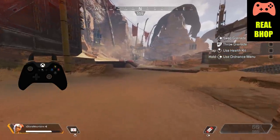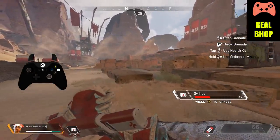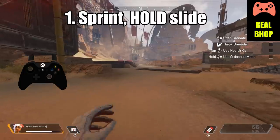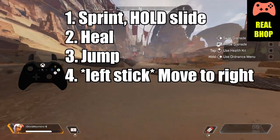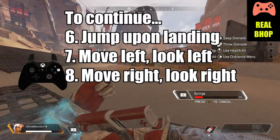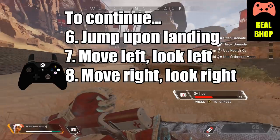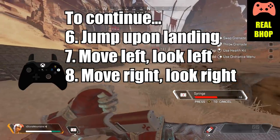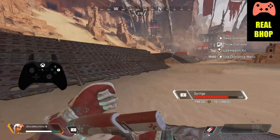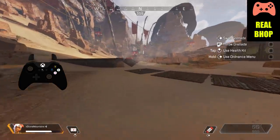For the full bunny hop, it's going to be very similar, but now instead of holding forwards, you're going to be strafing from right to left. The biggest benefit is that you'll be moving from right to left, making you harder to hit, and it allows you to control where you want to go rather than only going straight. Sprint and then hold slide, trigger your heal, jump. Now move your left joystick to the right so your character is moving right, and with your right joystick, look to the right slowly in the same direction you're moving. As soon as you land, jump to keep yourself in the air, and when you need to move left, look left and move left; move right, look right — jumping every time you land.